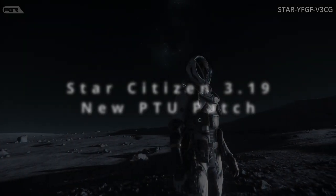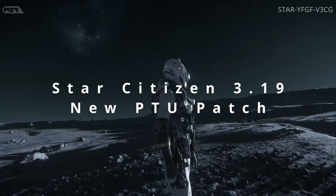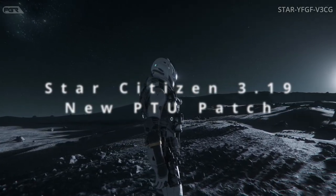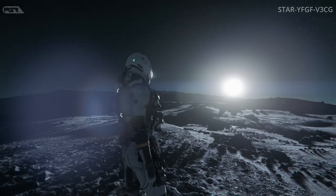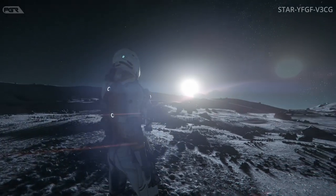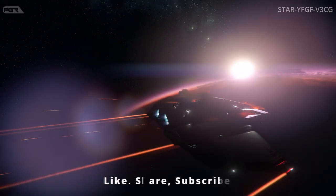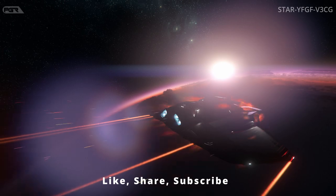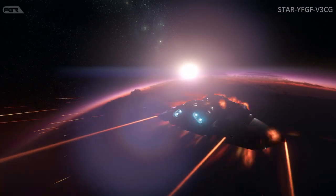The new star system build just hit the PTU for wave 2 and we're going straight into the patch notes. Under feature updates, in the location section: Lorville no-fly zone has received a polish pass to adjust the location and reduce size, with further adjustments planned for later PTU builds. There's also a Lorville LOD and collision polish pass, and a Ghost hololocation polish pass.